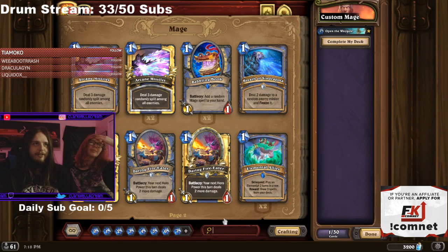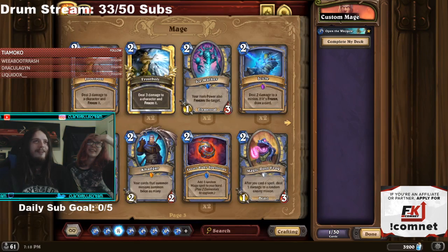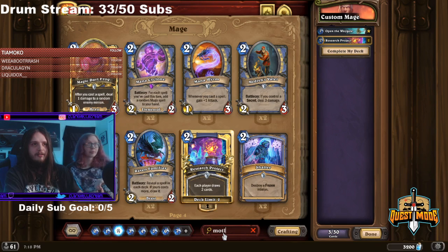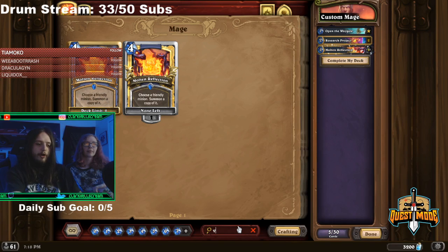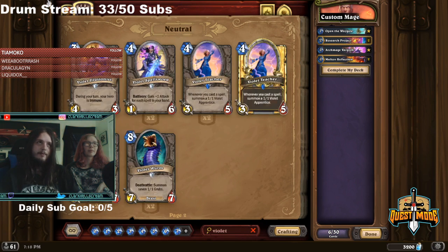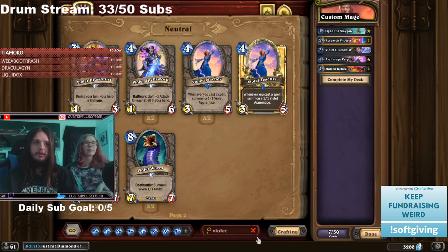I just forgot the name of the card. There we go — Research Project. We're gonna run Research Project, we're gonna run Molten Reflection, we're gonna run Vargoth. Starting to see what I'm putting together, chat? We're gonna mill them, but we need Violet Illusionist as well to make this work so that our hero's immune. I'm wondering if this will actually work because I have no idea.